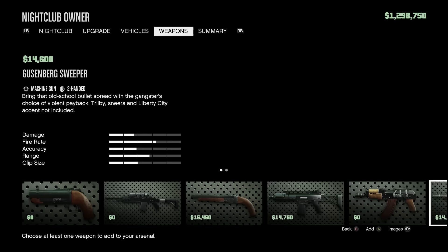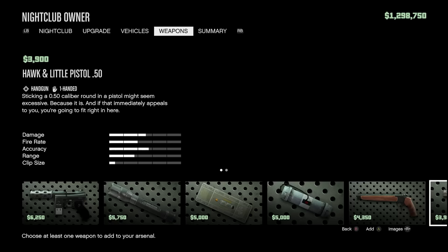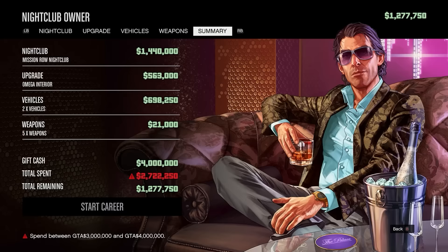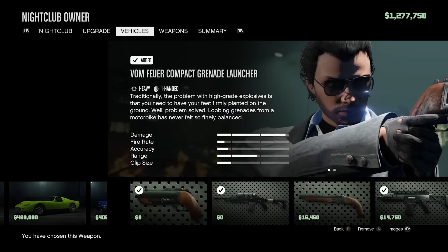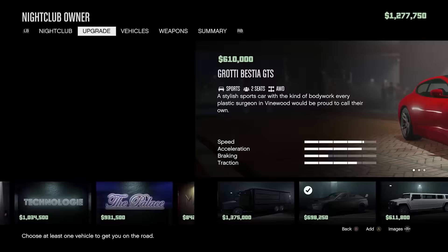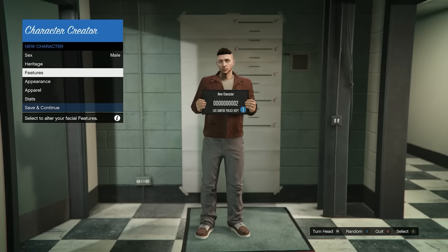Rockstar forces you to spend anywhere between $3 million to $4 million, but you should not be spending all $4 million. You want to get as close to $3 million as possible — with our current selection it's going to be around $2.7 million. Go back and select a few other options; I went back to my nightclub interior style and improved it slightly to get over $3 million. You'll then get a summary, accept it, and go into character customization, which is entirely up to you.